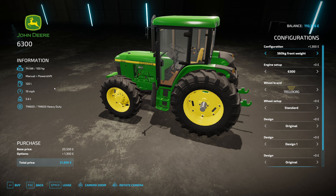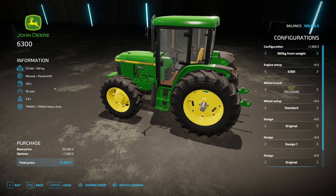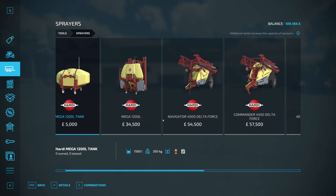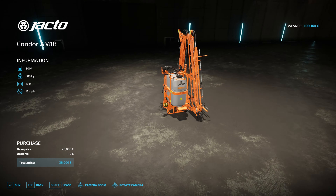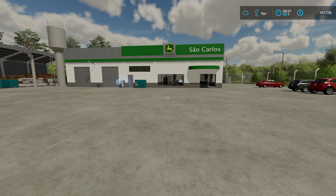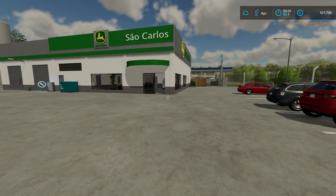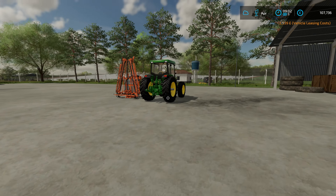It's only 20,000 so nice and cheap — I'm going to lease that. Then for sprayers we have the Jacto Condor with an 18 metre spray width, so it's going to cover a decent amount of ground.